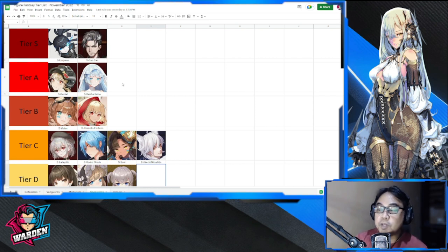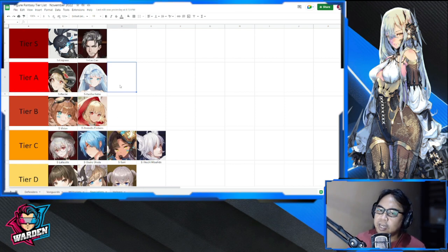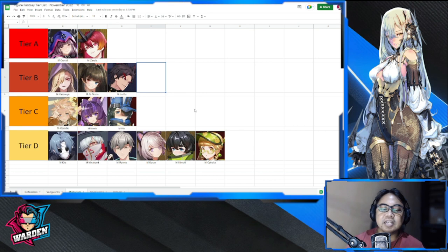Our S-tier specialists are Empress and Chow Chow — the top tier specialists in Figure Fantasy. Empress is a good team-up with our new girl in Senma, which is Tia. Chow Chow is all around great — one of my go-to figures. Chow Chow is very good not only in mobs but also in bosses. These are your specialists and this is the tier for them.